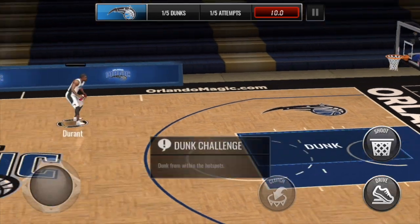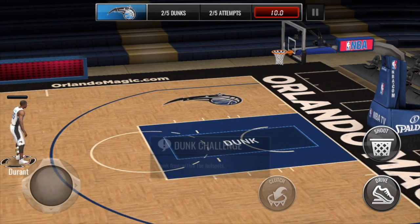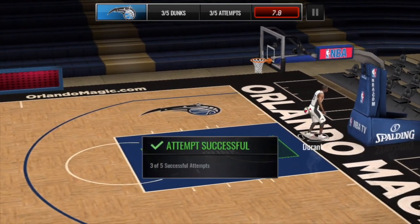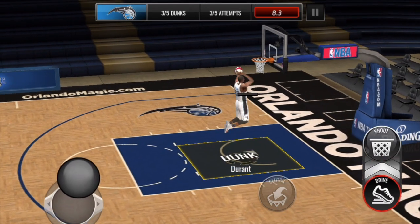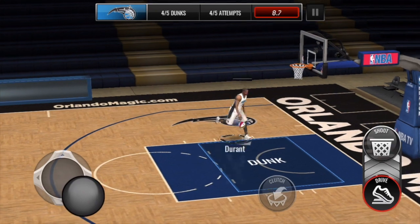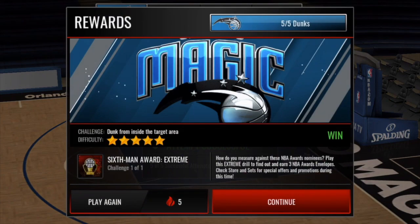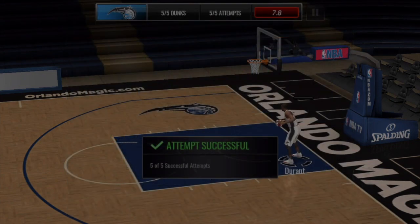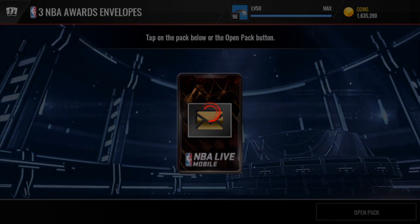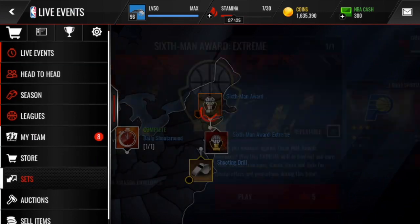The key difficulty is that you can't miss a single dunk — miss one and you've failed the event. Most are pretty easy; the slightly awkward ones are from the side, so pay a little more attention there. Five out of five — it didn't take long at all. It's much quicker and easier than the three-point contest, and the efficiency in terms of envelopes per stamina is much better than the basic event.